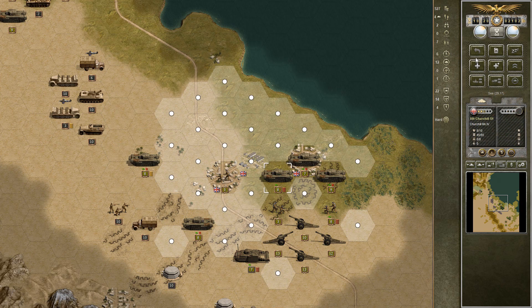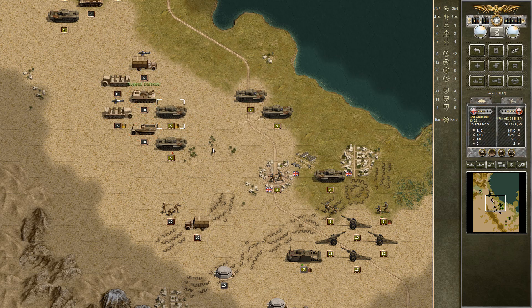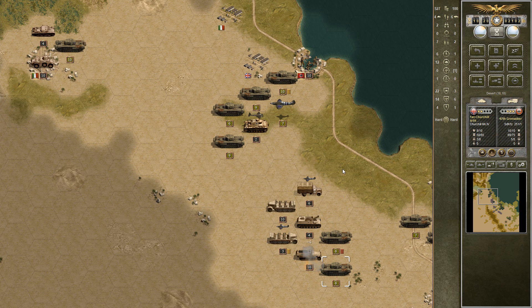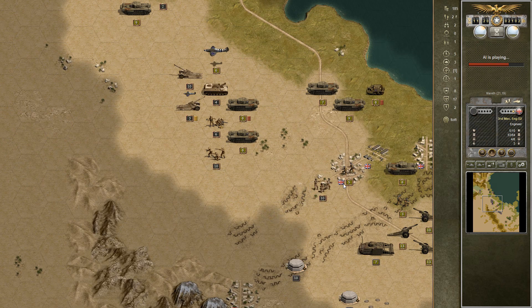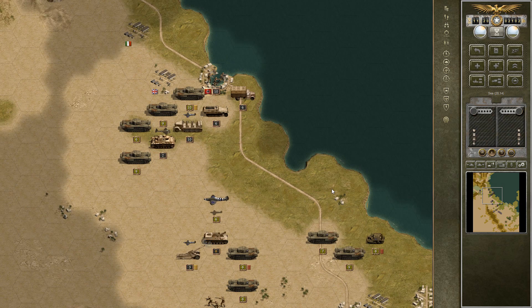Attack that — rugged defense doesn't really cut it for an artillery unit. Move the infantry here up. This guy resupply. What have we not moved? This Churchill — let's attack. We just need to make sure nothing here can escape. Well, that's not so good. You bloody cockroaches. My engineers — every scenario I lose at least one engineer unit, at least the last three if you count this one.